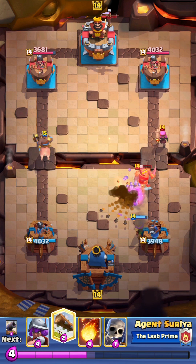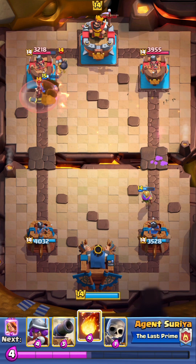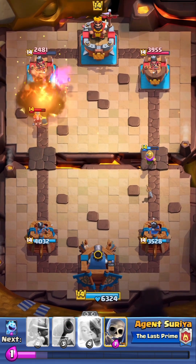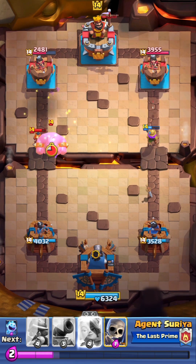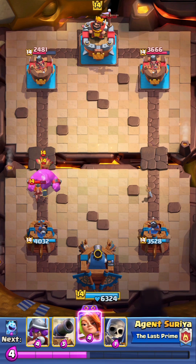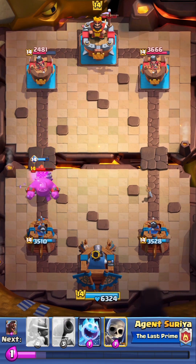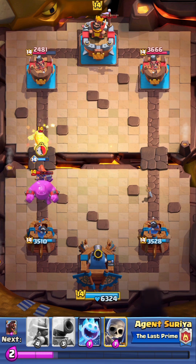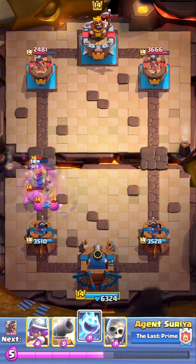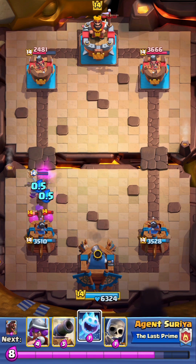I'm going to place my hog rider on this side just in case. One more hit — I'll place my fireball for the valkyrie and bomber plus tower. I'll wait for my evolved valkyrie. Evolved valkyrie is OP, people — I love this. The tornado pull is awesome!